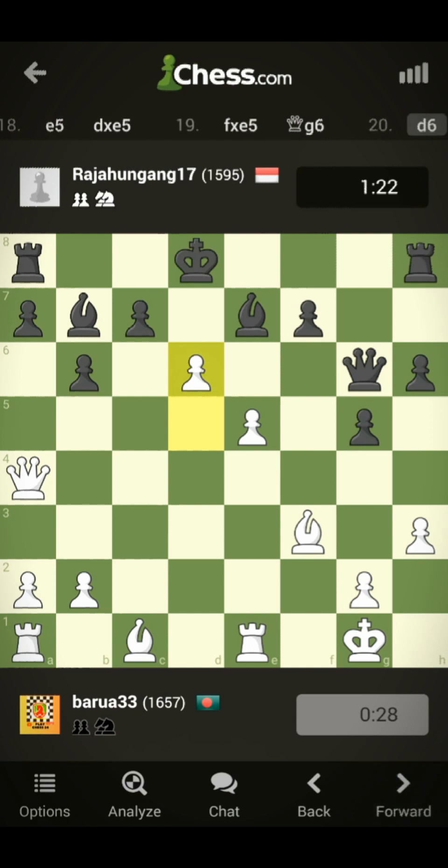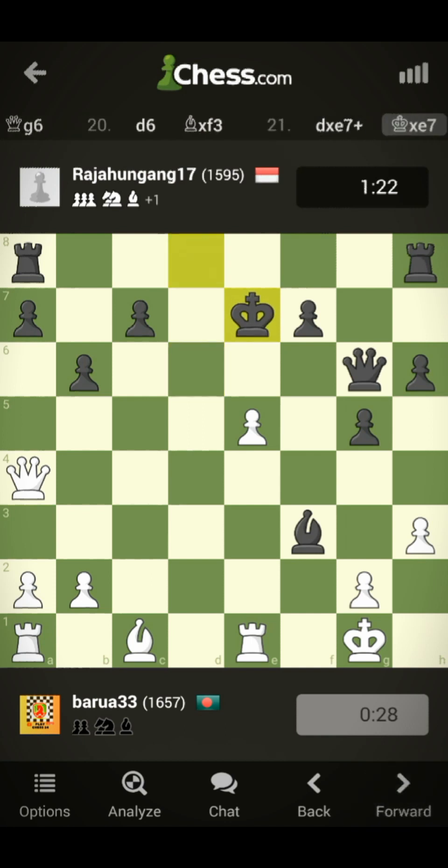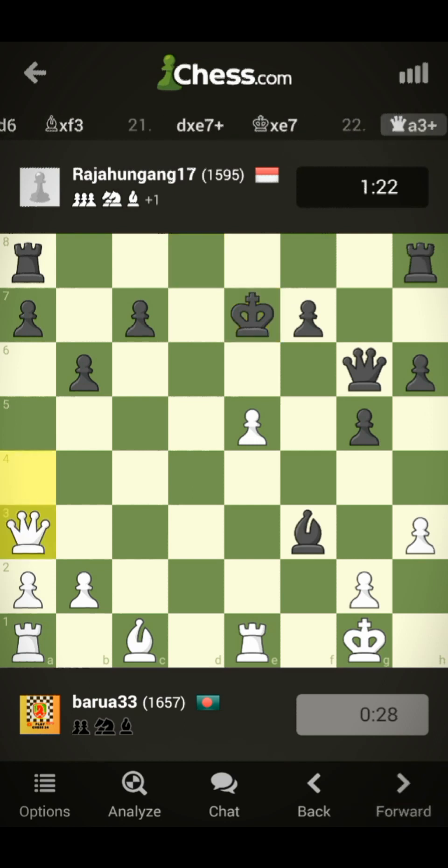I go for promotion of my pawn and attack the bishop on b7. He greedily captures it, but I have a nice check — capturing the bishop on e7, which he totally overlooked. I give a check, capture the bishop, and now I can capture the bishop on f3 with check.